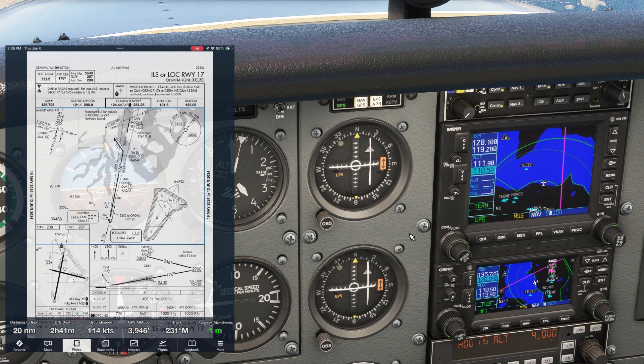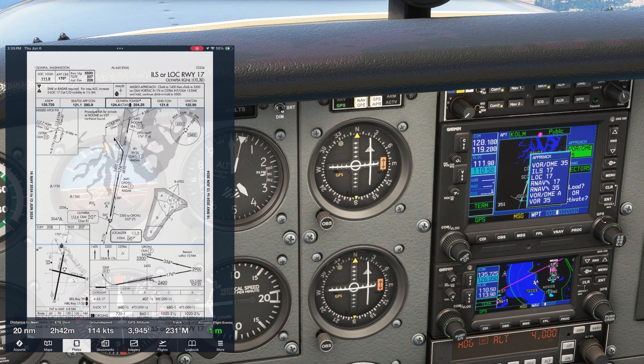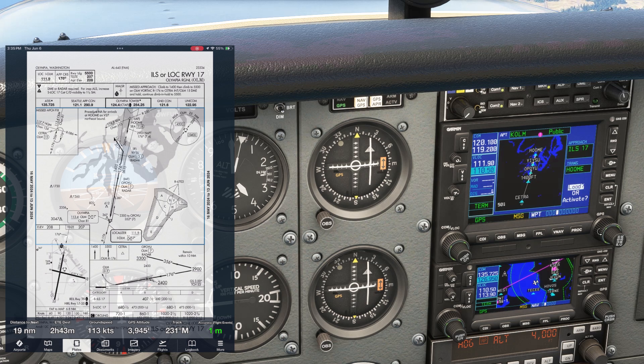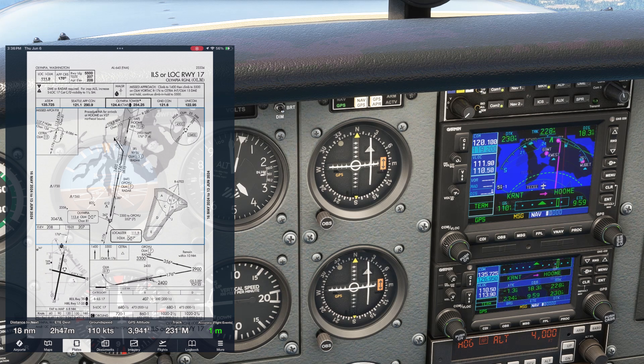Let's load the approach into the GPS by hitting PROC, then scrolling to ILS 17, hitting ENTER, then choosing WHOM as the initial. We're just loading it for now because we're still on that old vector assigned by the last controller. Let's finish the brief. The final controller is on 121.1, so we'll put that into standby.